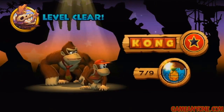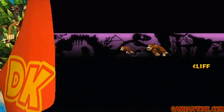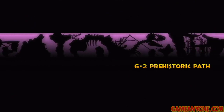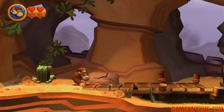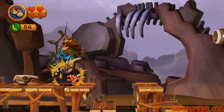That takes care of that one, and I'm breathing a pretty heavy sigh of relief — I don't really remember much of this world, but that one is probably one of the worst levels, so I'm glad to get it over with. We're going to move to 6-2 Prehistoric Path. This one is interesting — it's a level in this world that I don't really mind doing, because it's a mine carting level. We've gotten away from that a little bit with the forest, but now we're going to revisit that mechanic.